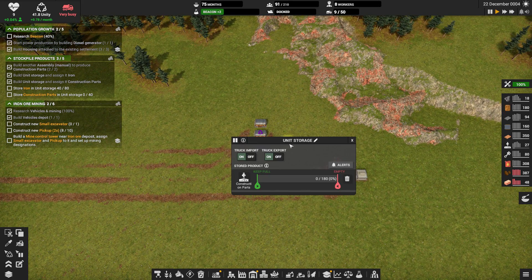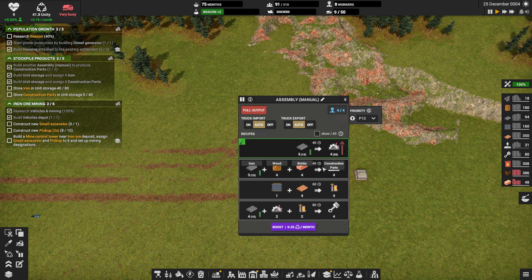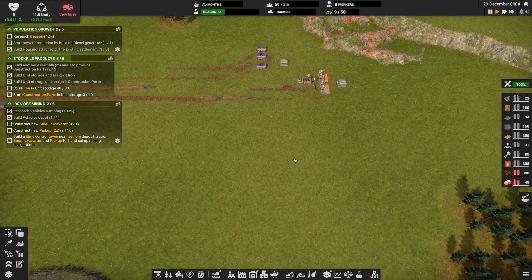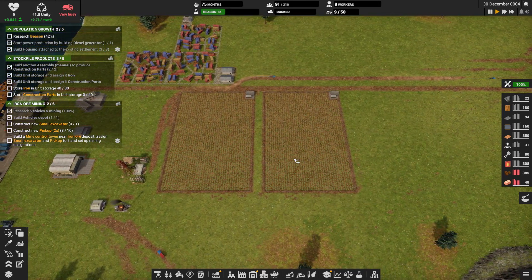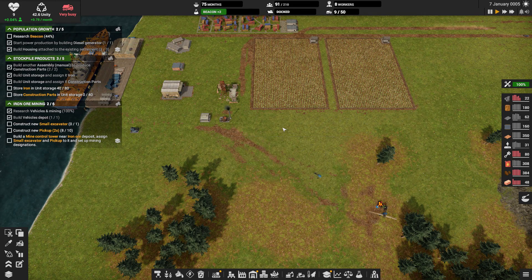What other storage are we missing? This one is going to be for construction parts. What else are we making? We are making mechanical parts. We should probably put a storage here for mechanical parts. We should probably put a storage in here for coal as well, but maybe not yet.